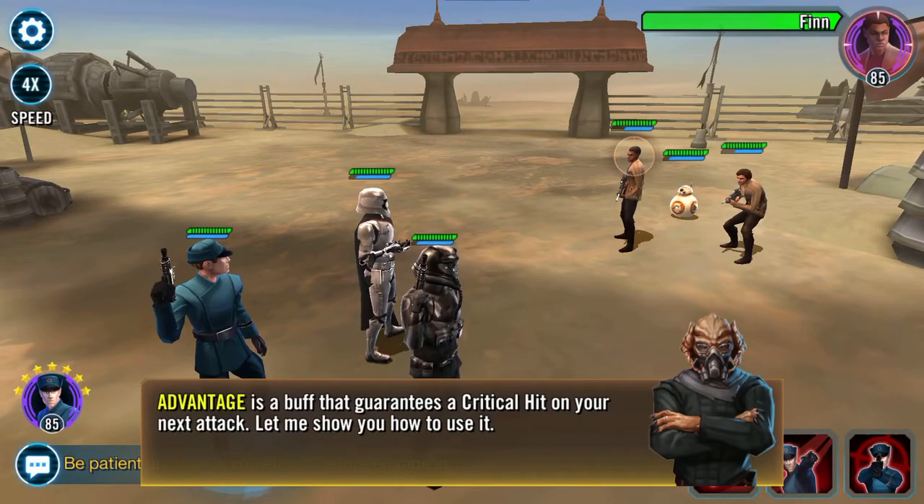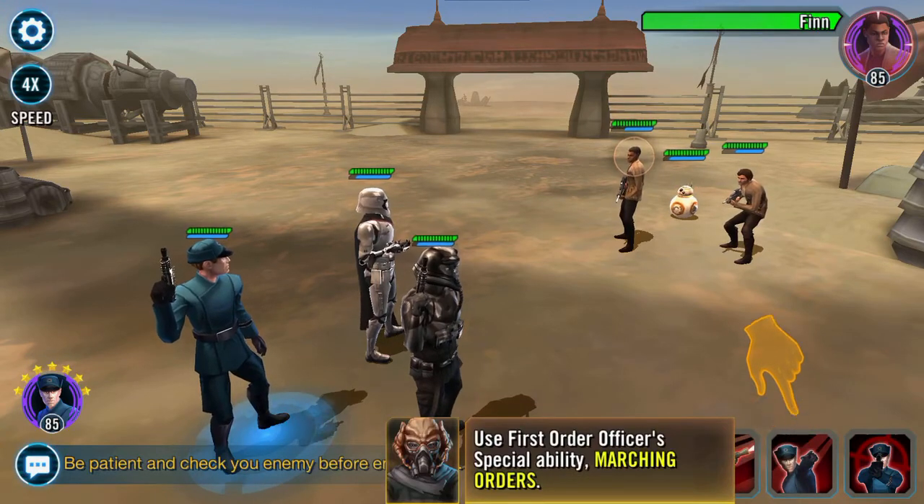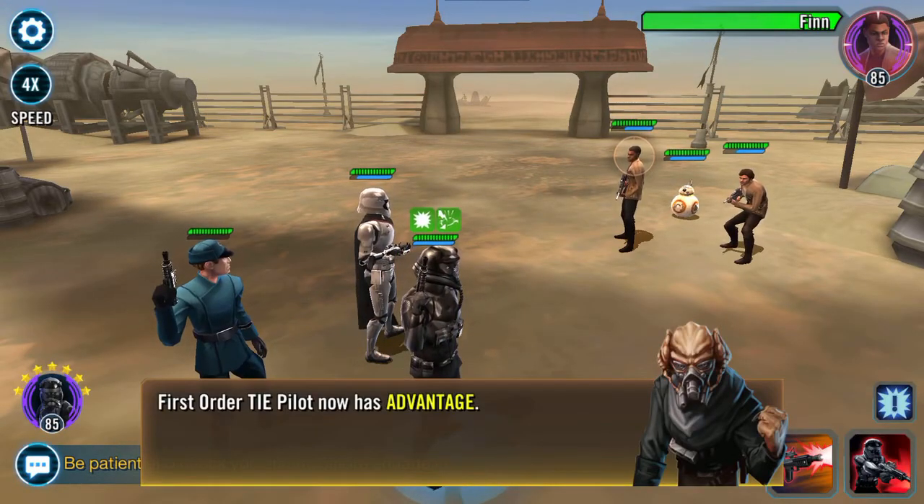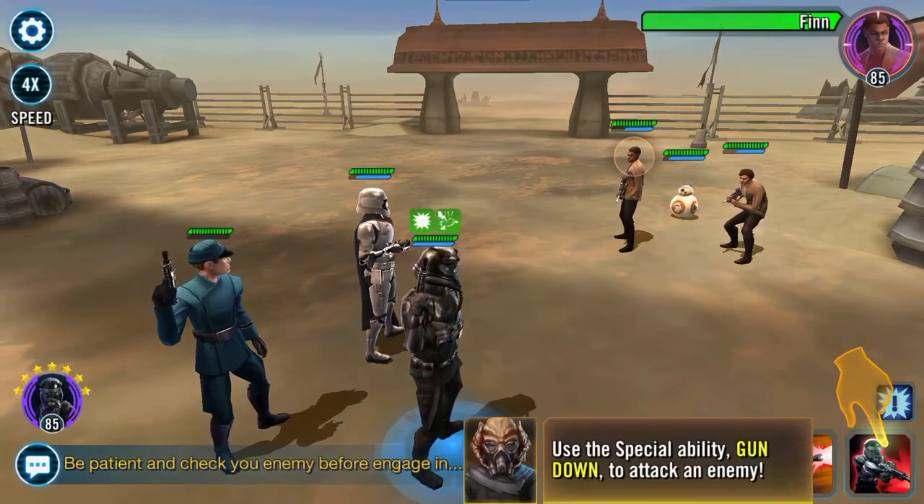Advantage is a buff that guarantees a critical hit on your next attack — let me show you how to use it. Use First Order Officer's special ability 'Much in Orders.' Now the unit has Advantage. Now use the special ability 'Gun Down' to attack the enemy.